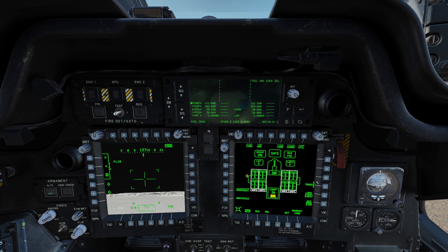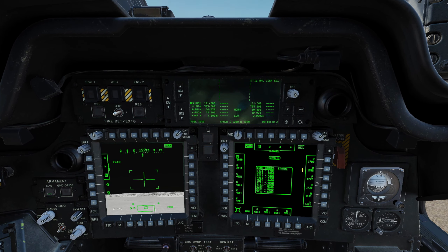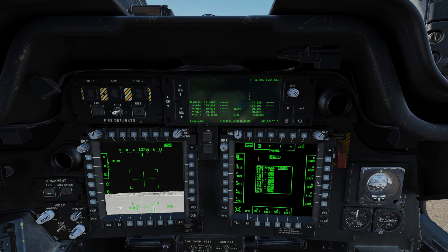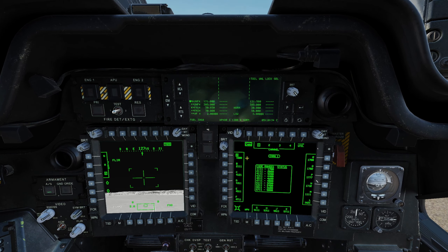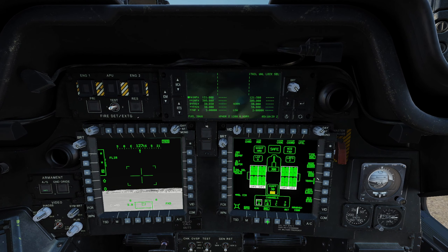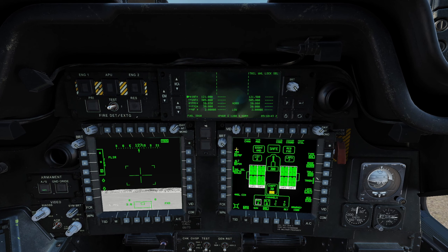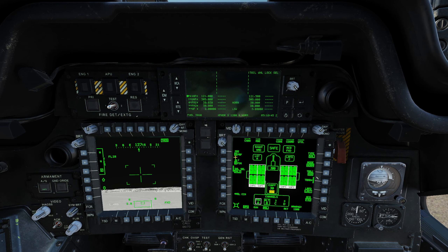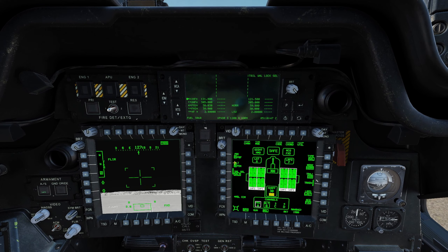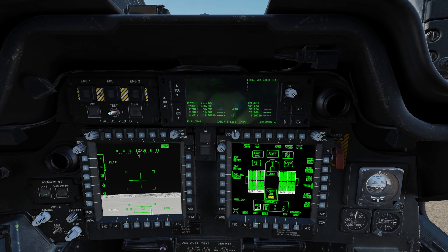To choose which channel the seeker is going to be looking for, come across to channel and choose it from the list. We're going to leave it Alpha, since we're using the AI JTAC and they're always set to 1688 by default. Coming back to the weapons page, we can select the missiles. Our laser rangefinder designator is on Foxtrot, and the missile is going to be seeking Alpha primary with Bravo as alternate, so there's no way our missiles should track our own laser.